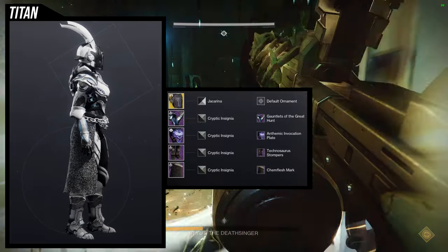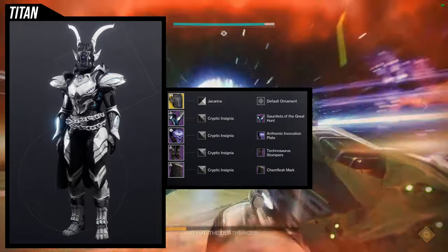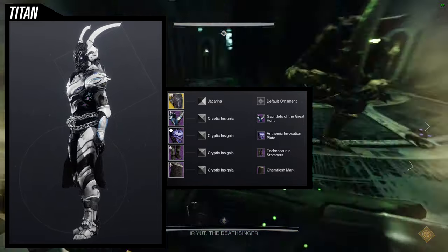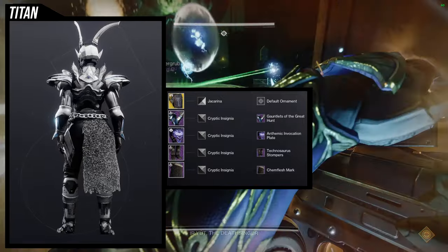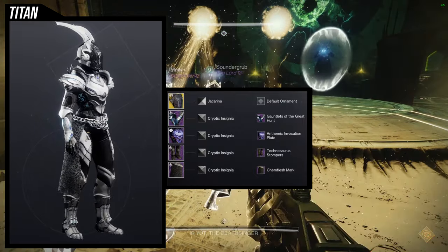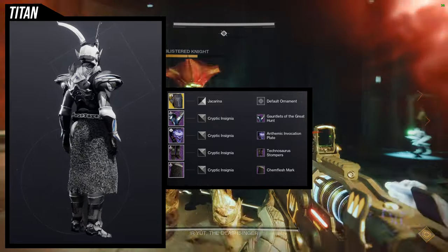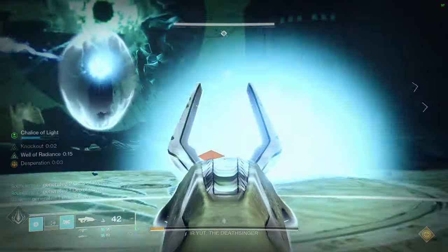This set has a weird look because almost everything looks very primitive and aggressive, and then you see the arms — very regal, very knightly. So it looks a bit odd, but I still think it looks cool. For the shader: Cryptic Insignia for everything except the helmet, because the Mask of the Quiet One takes off colors in a weird way — the off colors become the main thing. So for the helmet I used Jack Arena because I wanted white and black, and I think that came out really well.